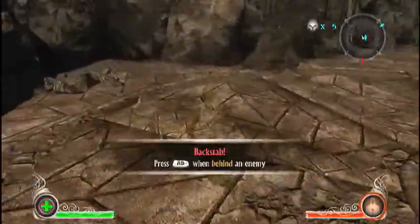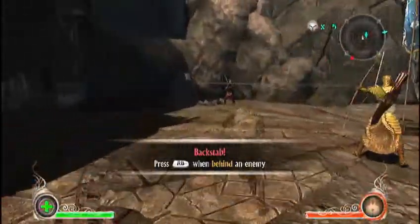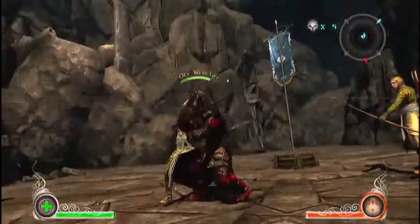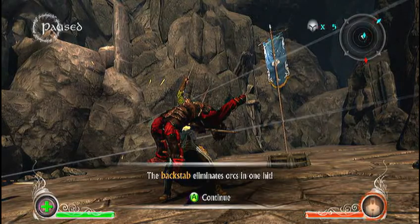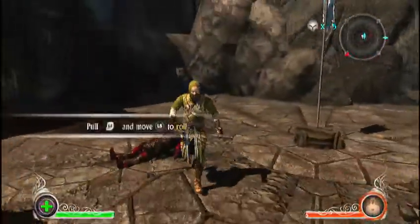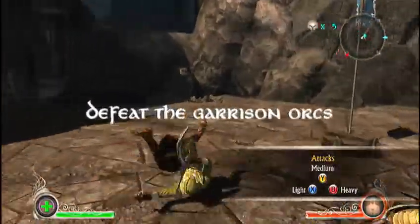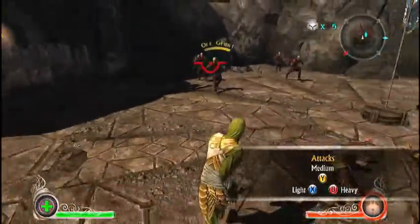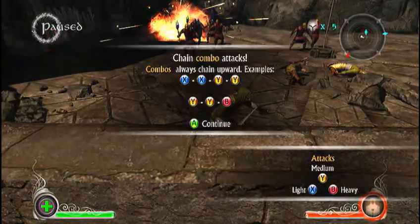That meter on the bottom right of the screen — whenever you're invisible, it slowly goes down, so you have to be smart when using it. Whenever you do a backstab, it completely drains your bar, and just like the warrior you have to fight people to fill it. If you're blocking and you do this, you will roll when you move the left stick. And this is a satchel bomb — it's like a little explosive. Chain combos: X, X, Y.